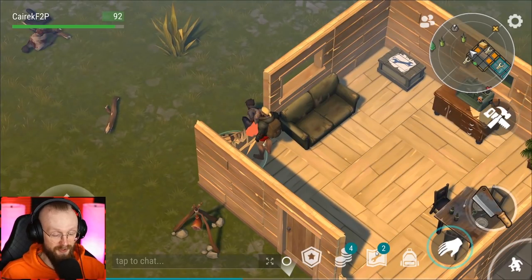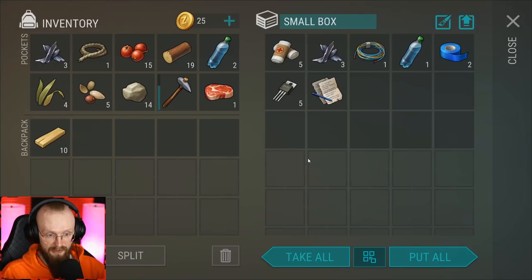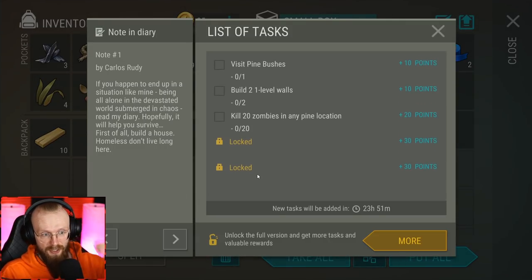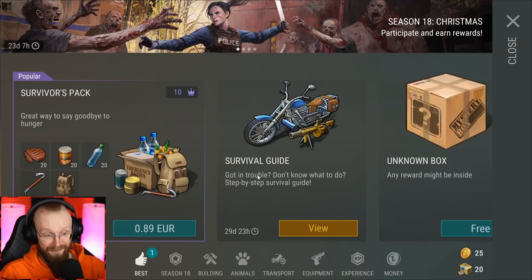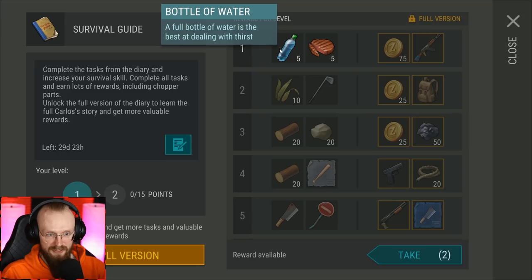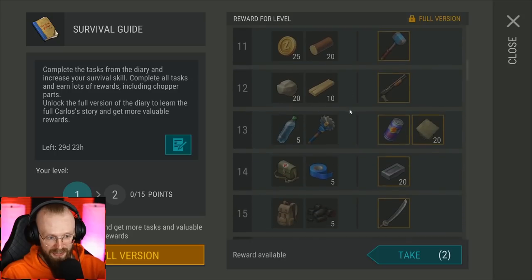Let's also repair the base a little bit. We picked up a wall and got 5 limestones and 10 common planks. We also got these notes — a list of tasks. We have to visit pine bushes, build 2 level 1 walls, get some points, and kill some more zombies. There's also the survival guide — I completely forgot about it. We have 30 days to finish it, and during level 1 we can get simple rewards like juicy steaks and water, but the further we go, the better rewards we can get.